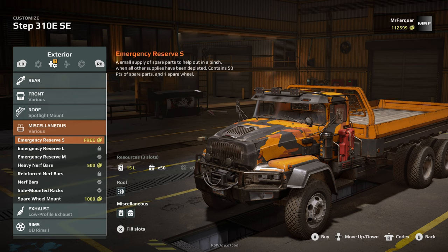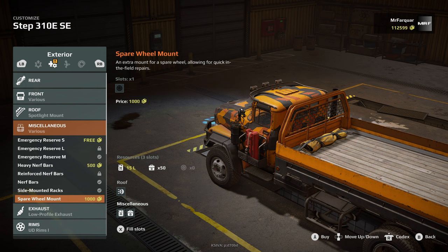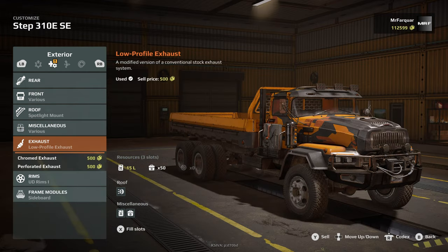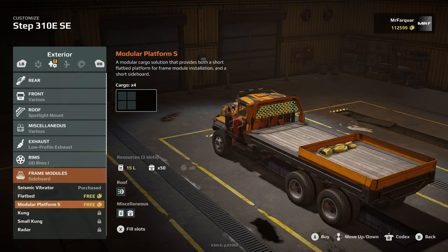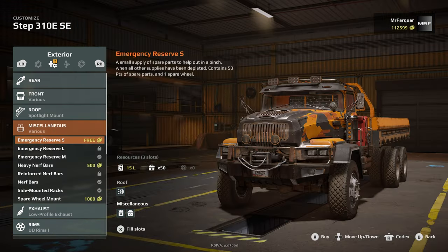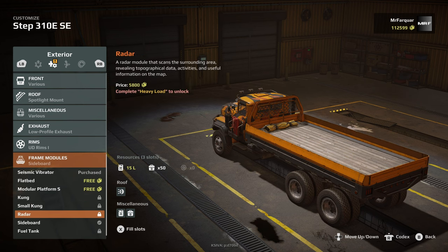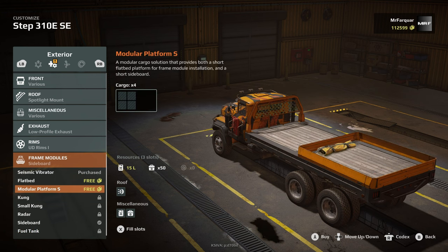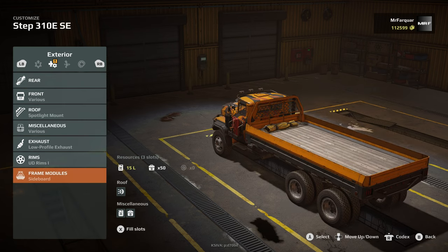We can go with a medium reserve, so we can get rid of that one. Nerf bars — we're good with. Spare wheel mount — we can't have the spare wheel mount if we've got the back on. Rims and frames, flatbed, modular platform — a modular cargo solution that provides both a short flatbed platform for frame module installation and a short side bed. Not quite sure what that does. Perhaps we can put a radar or a small kung or something on the back there.